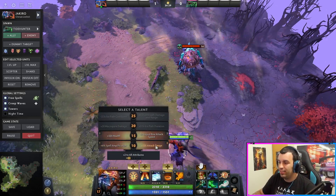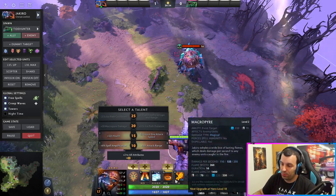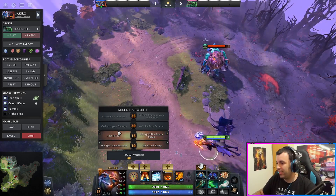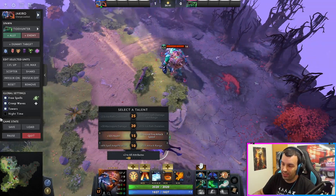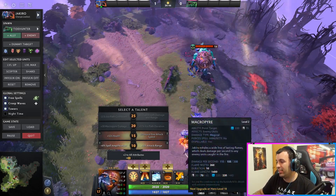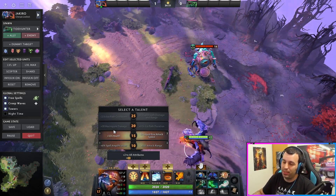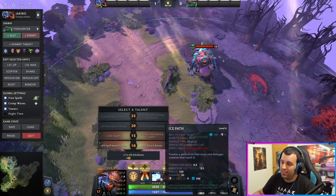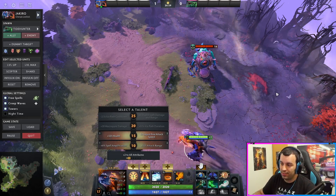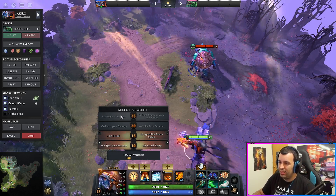Let's take a look at the talent tree. Like I said, attack range - you buff your cast range for spells with Aether Lense, and you buff your attack range for Liquid Fire. Next one, always take free health, no matter what it is, just take the free health. Third one - Macropyre is nice, but there's 200 damage per second for 10 seconds, that's enough. You do not need Macropyre plus 30 damage - just take the Ice Path talent. Really nice stun extension, it kind of goes AoE.